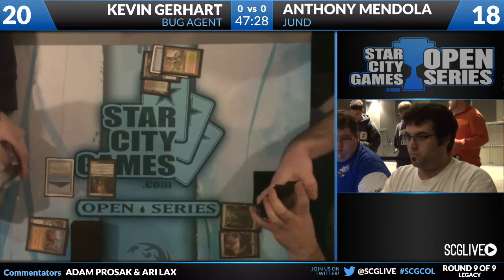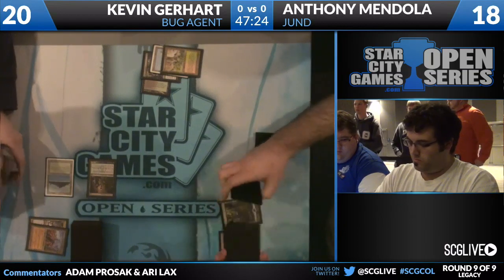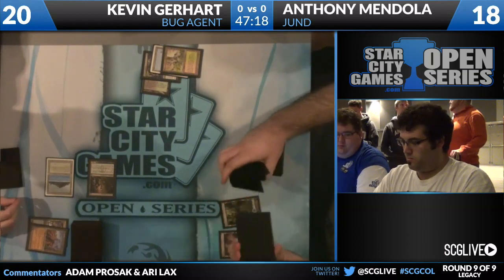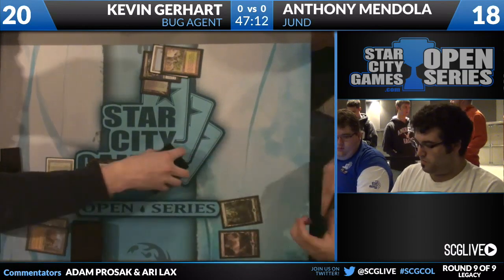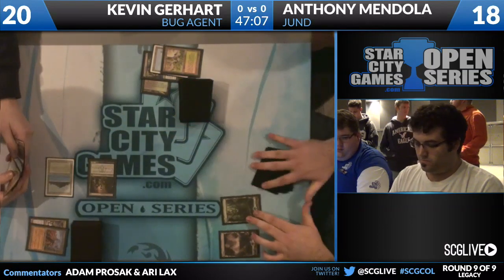One thing about Anthony's deck that I'm not a huge fan of - you don't see Wasteland in the Jund decks very often. They have a lot of colored mana issues, like Abrupt Decay, Terminate, things like that. But that doesn't stop Kevin from playing Abrupt Decay and Wasteland in the same deck. You might want two because it's a way to kill Creeping Tar Pit or Academy Ruins.